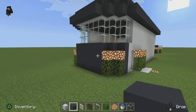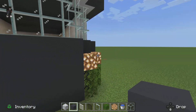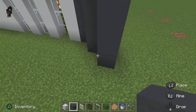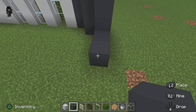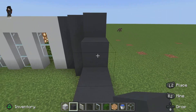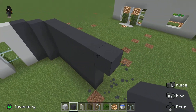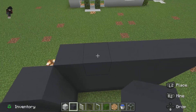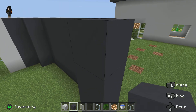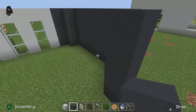Then you're gonna go — I think five blocks, no, six blocks. Sorry — you're gonna go six blocks this way. Okay, so that's one, two, three, four, five, six blocks this way. Then when you hit six blocks — one, two, three, four, five, six — right here you're gonna place this. Yeah, it's gonna be like that. And what you're gonna do is you're gonna do another layer of this.